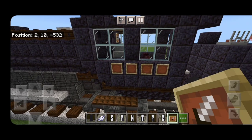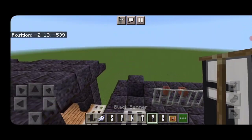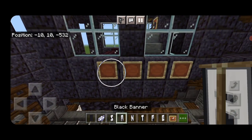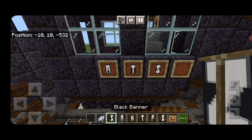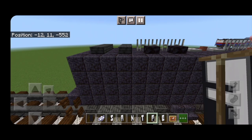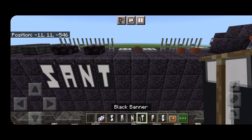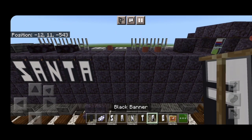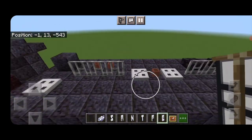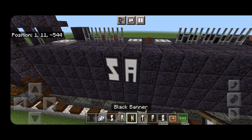Come out and place the banners. Under the cab window, put four item frames and use the banners to spell ATSF. Do the same on the other side — four item frames, use the banners to put ATSF. Then come back on the tender: start from the back, leave a gap of five, and on the fifth top block use your banners to spell out Santa Fe with a gap of space between the words. Do the other side — leave a gap of five and on the sixth block spell out Santa Fe.